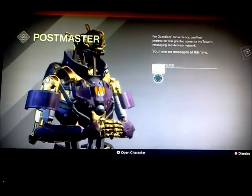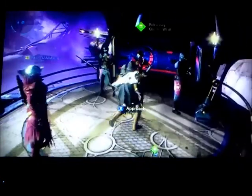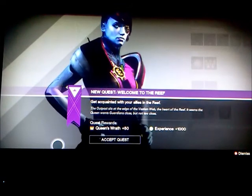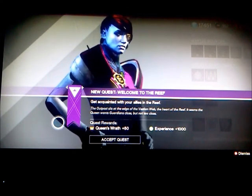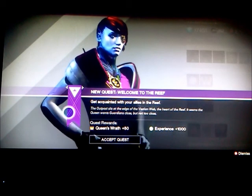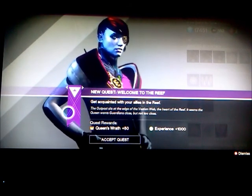Oh man, I can't wait to meet these new characters. Holy cow. Oh, Polis Master. Okay — Interaction. I wonder who this is over here. Queen's Wrath. Welcome to the best outpost, Guardian. You and I are going to hunt some wolves together. Take a walk around — you'll find some interesting allies here. Oh my gosh, this is so nice. Welcome to the Reef. Get acquainted with your allies in the Reef. The outpost sits at the edge of the reef. It seems the Queen wants the Guardians close, but not too close. Alright, let's do this.